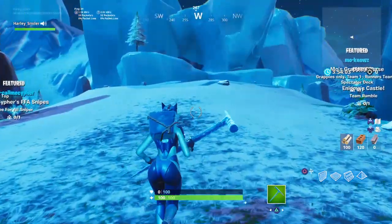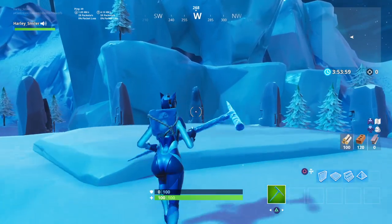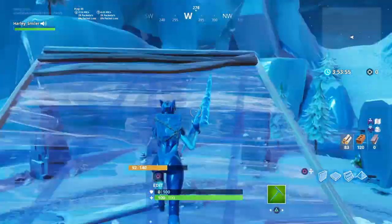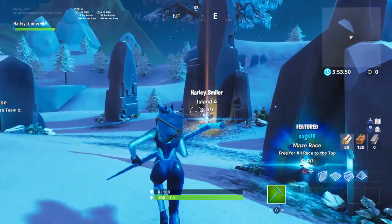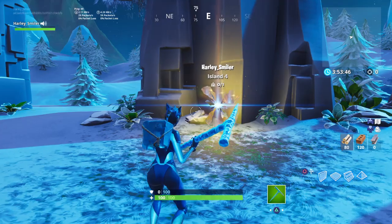It's really awesome in my opinion. But first check out this skin combo: Blue Lynx, Ice Cube Back Bling, Icicle Pickaxe, and the Umbrella Glider. All these are blue and it all matches, so it's just a cool little skin combo.